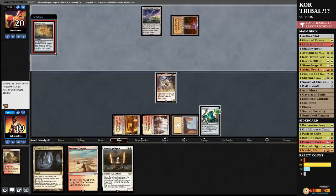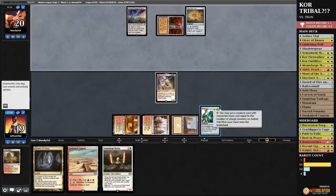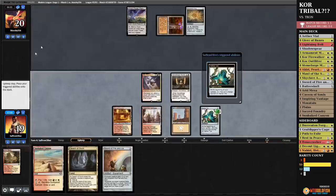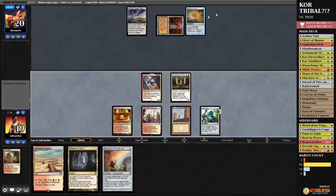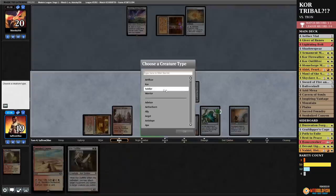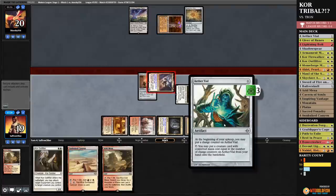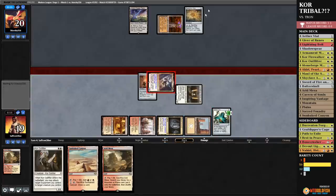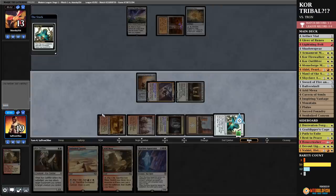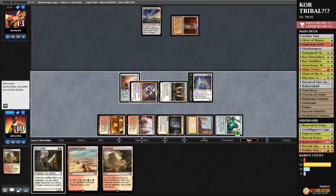So they have Tron for next turn. Sort of — well, we gotta make hay. We got a shot! So we will Vial in Stoneforge, get a Sword of Fire and Ice, untap, take up Vial in case we draw removal. Core Outfitter — well, we will Stoneforge in Sword of Fire and Ice. Cavern on Kor, equip Akiri, hit you for seven, draw two. We need the three-drop removal Kor to get rid of this Expedition Map — that would be huge. Come on, deck. Yes! It came off the top — our Akiri card draw, we hit it: Skyclave Apparition! Get rid of that map, keep him off Tron hopefully. What a draw — Akiri power.